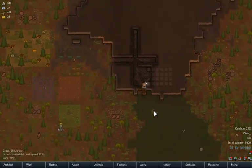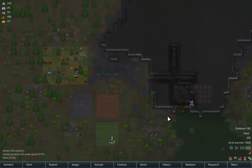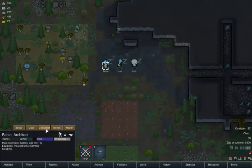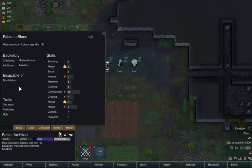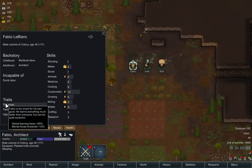Down here we've got some steel and components. Components we need for large electrical contraptions like solar generators. We'll be making those shortly because obviously they need power. You can use geothermal energy as well, but I think you've got to research that.